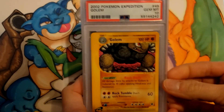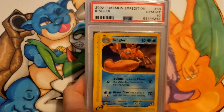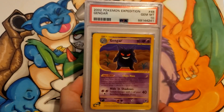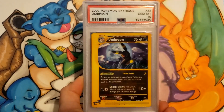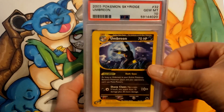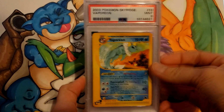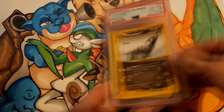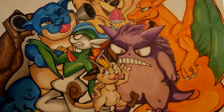Golem a 10, Kingler a 10, Machamp a 10, Gengar 10, Umbreon 10, Vaporeon a 9, Tentacruel a 10, Houndoom an 8. And that is the end of box number 1.